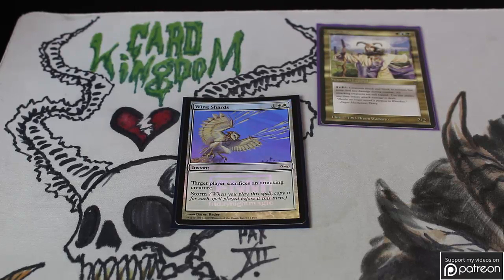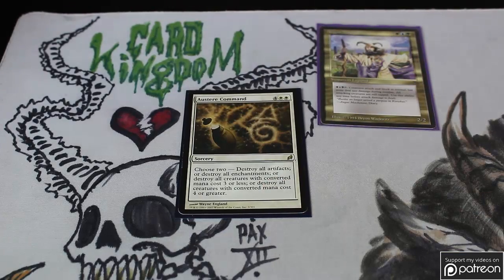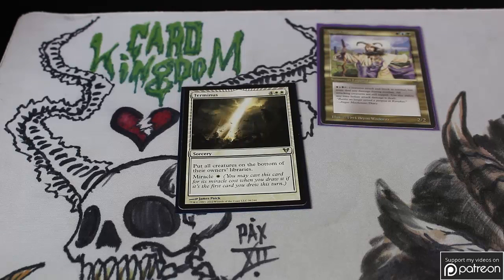Wing Shards is pretty incredible in this deck — a great defensive card. People often cast several spells before attacking, and you can wipe out most of their attacking creatures with the Storm ability here, and it's a Sacrifice effect so it gets around pesky regenerating creatures. Austere Command is probably the best board wipe in EDH: at six mana you can selectively destroy the things that are annoying you and keep your best permanents. Terminus is in here as well — still one of the best board wipes in EDH at one white mana off the top, though this ramp deck often just pays six to cast it.